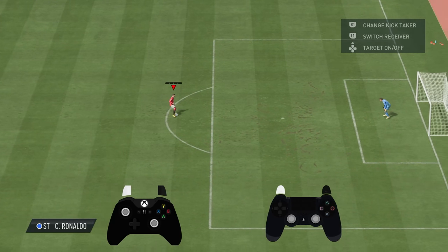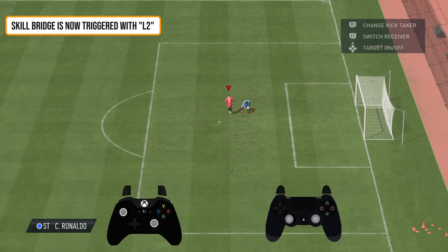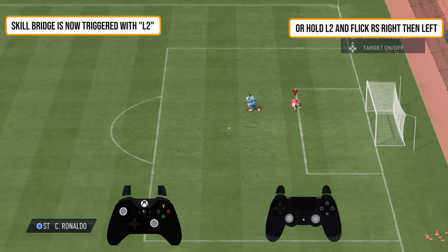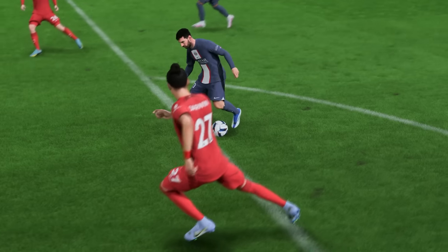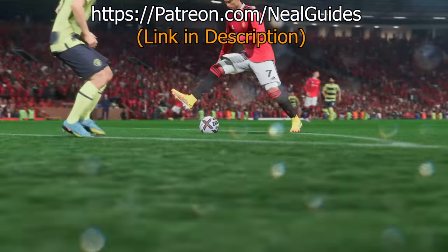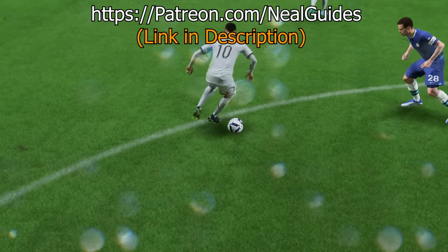There's also a new change to the Skill Bridge, which is now L2. They've changed the input — it's L2 and a right stick flick forwards and then backwards, similar to the Heel to Ball Roll combination, just with the L2 button. Anyway guys, I hope you enjoyed the video. Those are the top four meta skill moves. If you want to see more videos like this, check out my Patreon series at patreon.com/nilguides — click the link on your screen. Thanks for watching, take it easy, and I'll catch you next time.